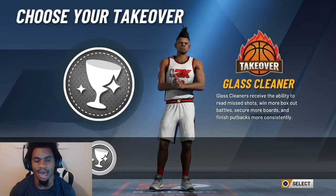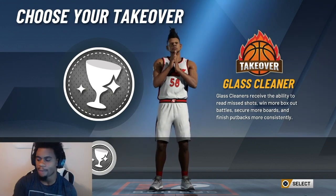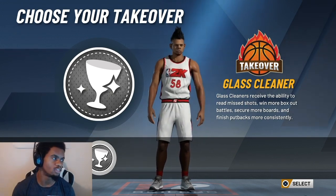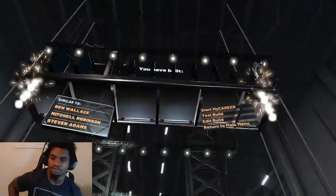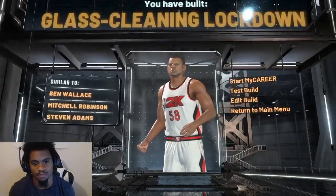This is the best shooting glass lock build in the game. I used to hate shooting glass locks, but that's because a lot of them can't shoot. If you know how to shoot with this build, you're gonna be OP — you can spread the floor and help your teammates win. Use the glass cleaner takeover. Once you get this takeover, it's GGs — nobody is snagging rebounds over you.